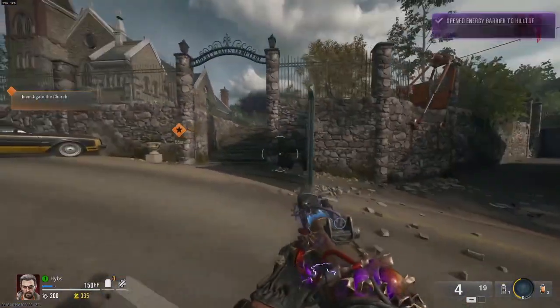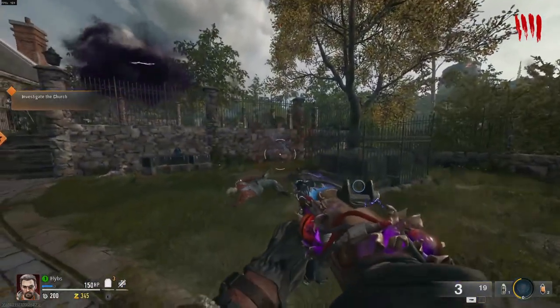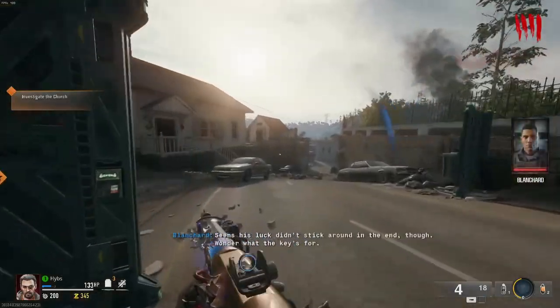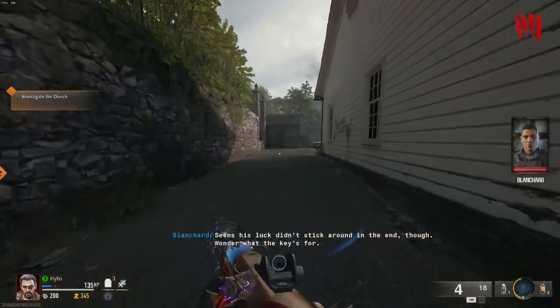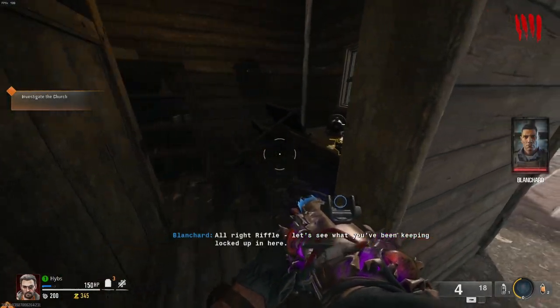Once done, go to the cemetery area and you'll see a lurking zombie. Kill the zombie with any weapon you want and then the zombie will drop a key. Once the key has been acquired, go to the shed next to the craftable bench on the way to the church itself, then open the door and to the right you'll see the handle of the jet gun.